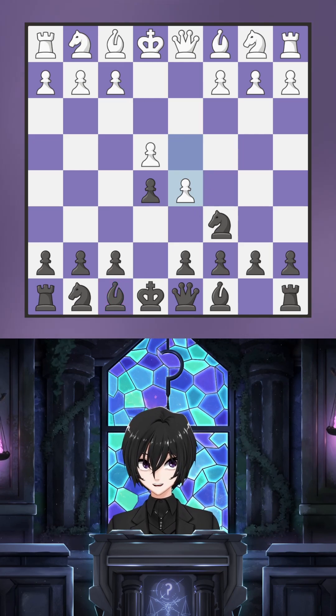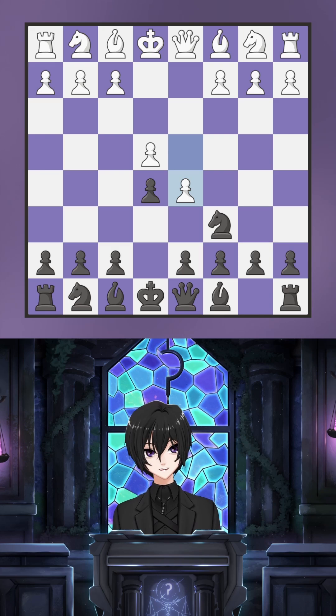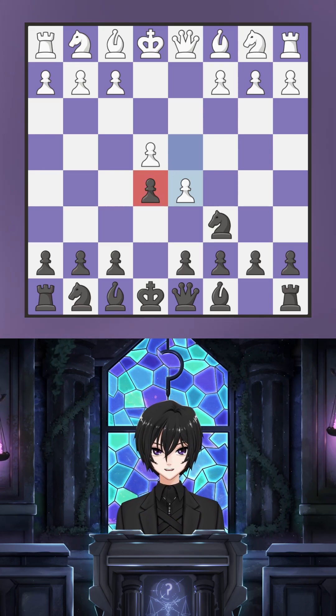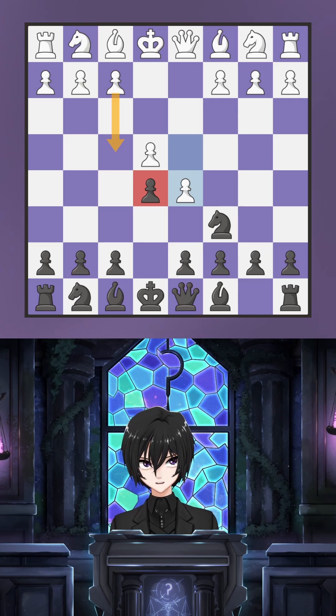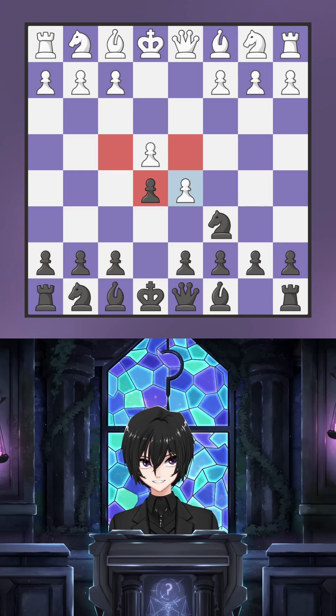Until that pawn push, black's bishop did not have the option to go to c5, so this is the first critical tradeoff. Additionally, there is still a pawn on e5 that didn't go anywhere, and now white has lost the option to interact with it without doing something else like f4. That pawn on e5 is now a barrier preventing white pieces from going to f4 or d4, likely for a very long time.